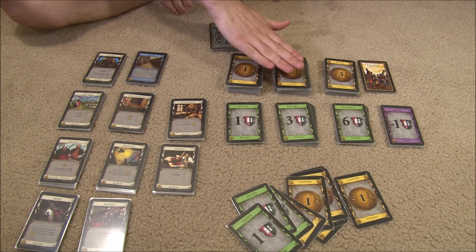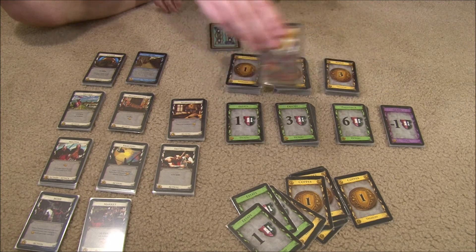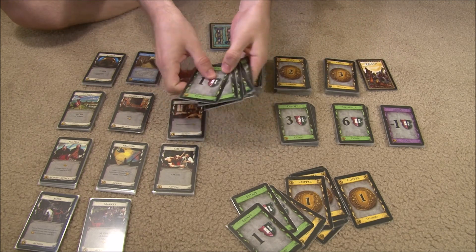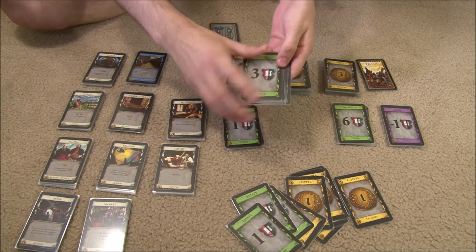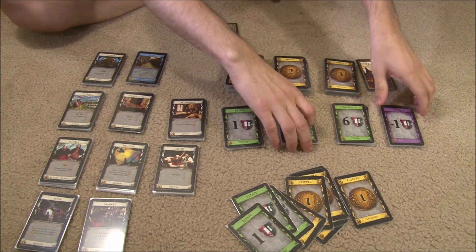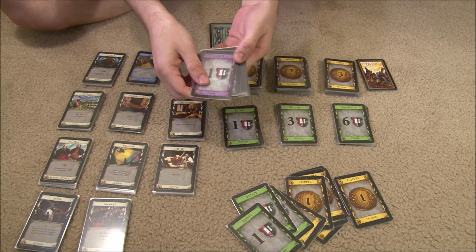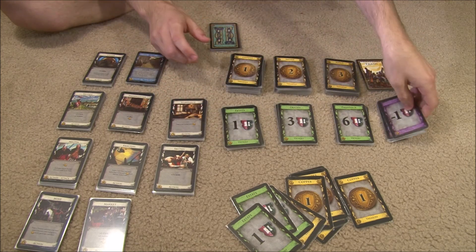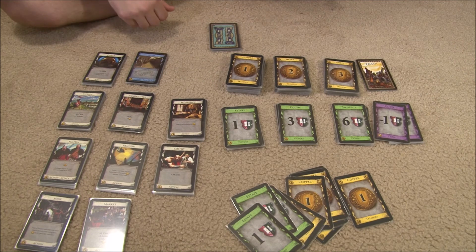No matter how many players, you always lay out all the copper, silver, gold, and the trash marker. For the victory points, if there's only two players you do eight of each, and if there's three or four players you do twelve of each. Also, these curses are worth negative one victory point — ten in a two-player game, twenty in three-player, and thirty in four-player.